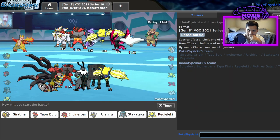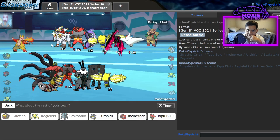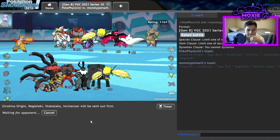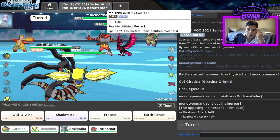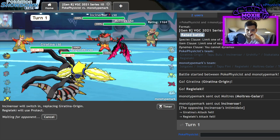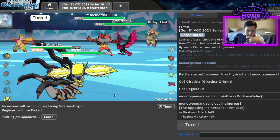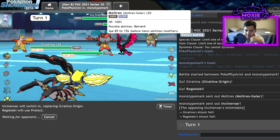This is not a bad matchup whatsoever. I'm gonna lead off Regieleki and Giratina. We definitely want Stakataka here — Stack Attack annihilates most of their team, barring this one thing. I can just Protect, because I just go for the Snarl and the Volt Switch on the Incineroar here. I'm not gonna bother giving this thing Weakness Policy — you know they're running that, they're not running Life Orb. If they do reveal Life Orb, then I will Thunderbolt it next turn. I'm pretty sure they're Weakness Policy.